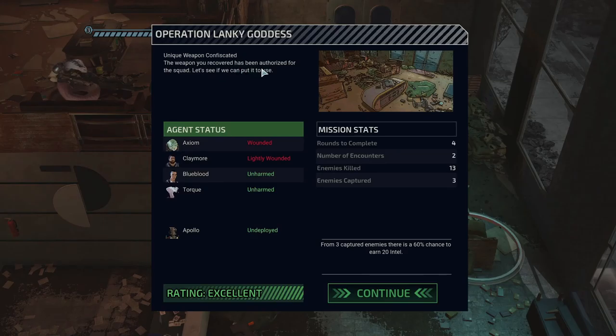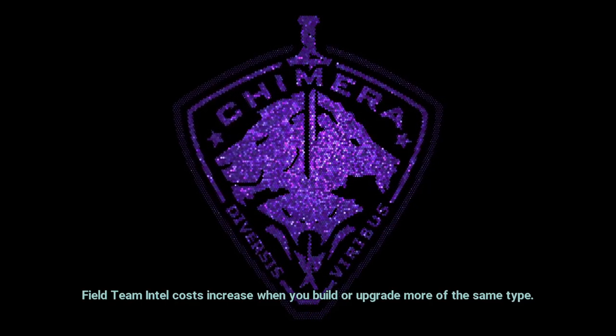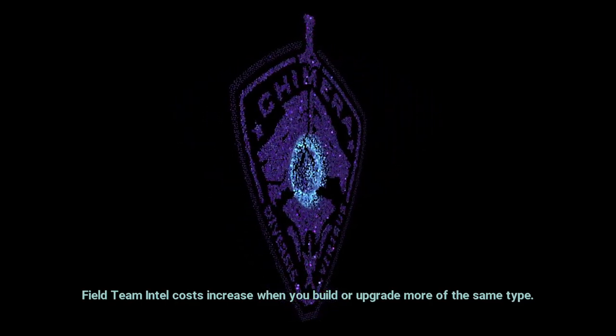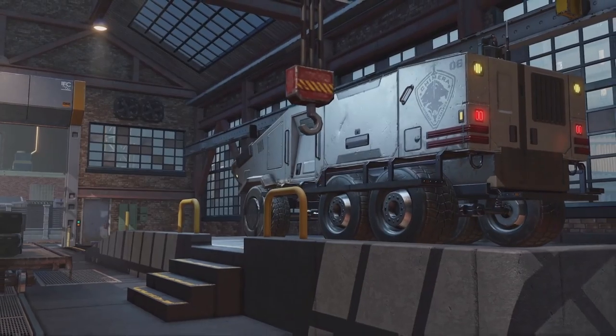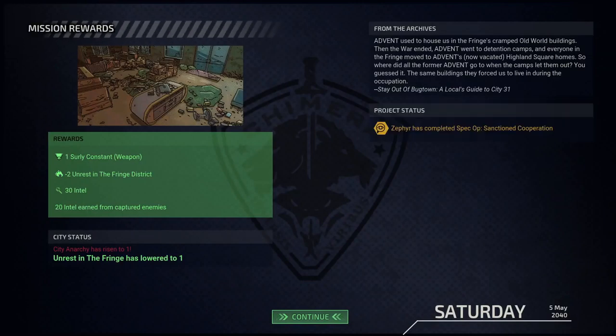The weapon we recovered has been authorized for the squad - let's see if we can put it to use. I don't know what I just - it was a submachine gun. It was between a - I could have bought a soul rifle at the beginning of this episode but that was the submachine gun we just dealt with.